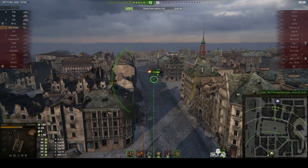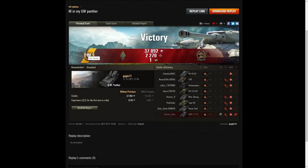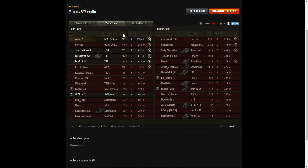Doesn't Himmelsdorf look different to today? Let's have a look at the end-of-battle stats. It was an ace tanker for Gucci 72 in the GW Panther - this game was from December 2017. He managed to get a Bruiser medal for getting at least five critical hits - he got 11 in that one. He also got a Confederate medal for hitting more of the enemy than anyone else on his team.